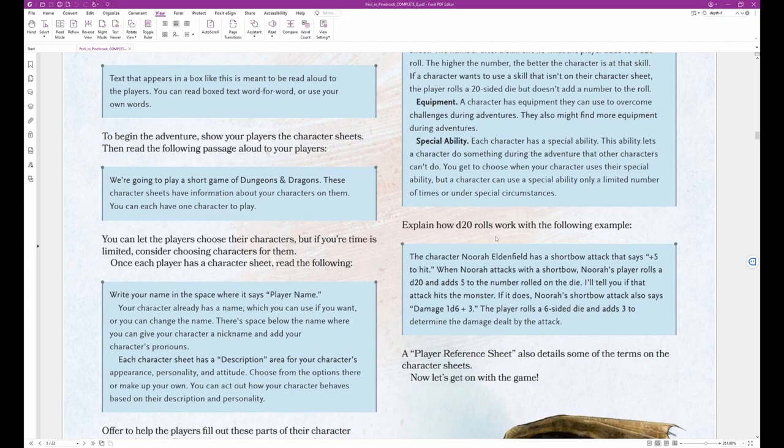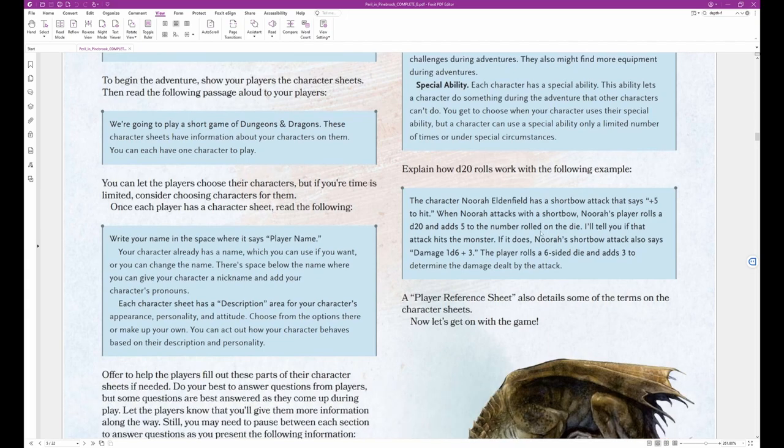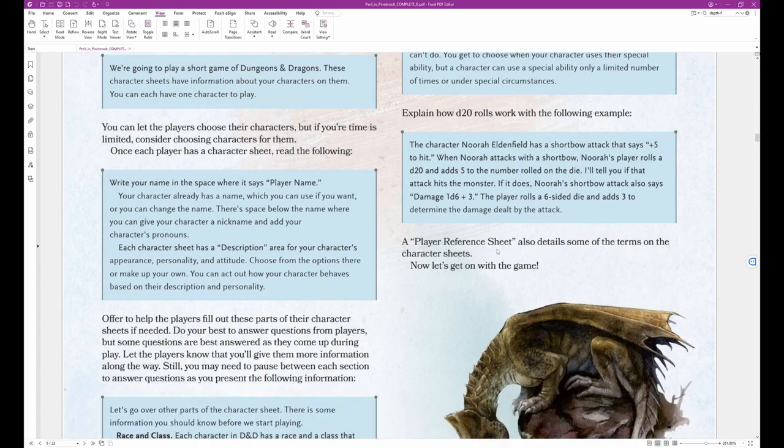Explain how D20 rolls work with the following example read aloud to players: 'The character Nora Eldenfield has a short bow attack that says plus 5 to hit. When Nora attacks with the short bow, Nora's player rolls a D20 and adds 5 to the number rolled — I'll tell you if that attack hits the monster. If it does, Nora's short bow attack also says damage 1D6 plus 3. The player rolls a six-sided die and adds 3 to determine the damage dealt.' A player reference sheet also details some of the terms on the character sheets.